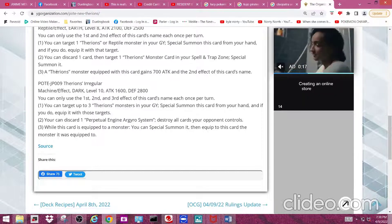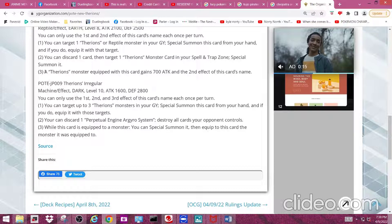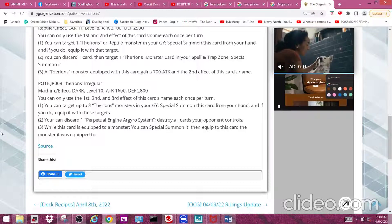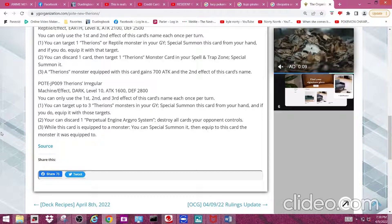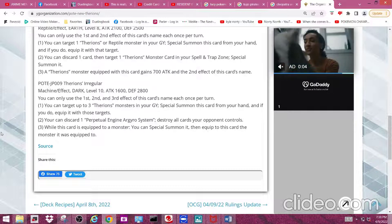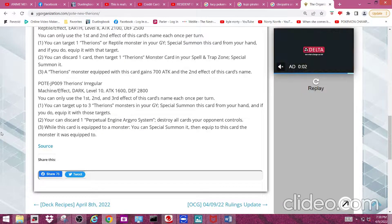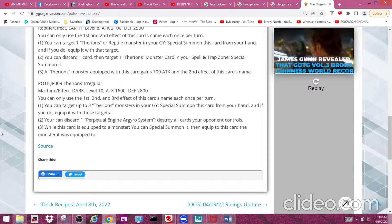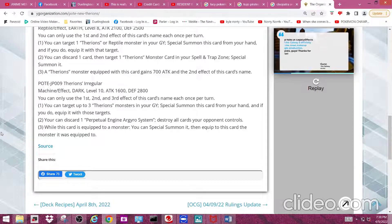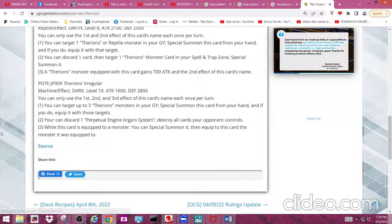It basically allows you to use a bunch of Therion effects, since as I mentioned you can use their effects even while they're in the spell and trap zone. The second effect reads: you can discard one Perpetual Engine Argo System, destroy all cards your opponent controls. That seems ridiculously powerful — especially if you have this card in your spell and trap zone, it's basically a one-sided Dark Hole.